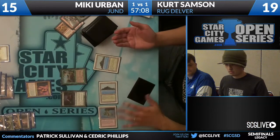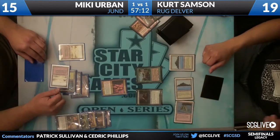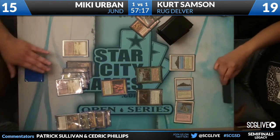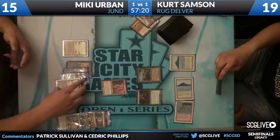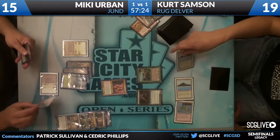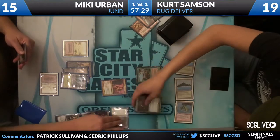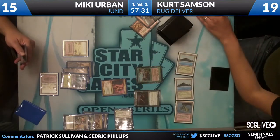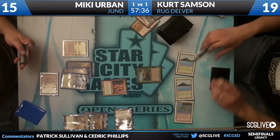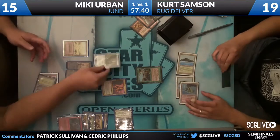Mickey's last card in hand is Lightning Bolt, so he'll be able to handle the Scavenging Ooze. You can see the two players just trading back and forth. The Jund deck feels like its attrition elements are just a little bit better, and Kurt's going to be drawing softer. He has Brainstorm and Ponder, which are awesome, but also Stifle, Force of Will — whereas Mickey is drawing solid, solid cards.